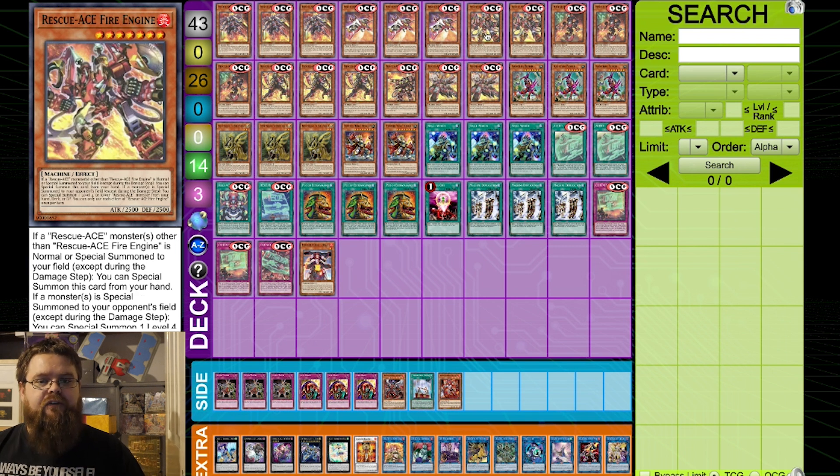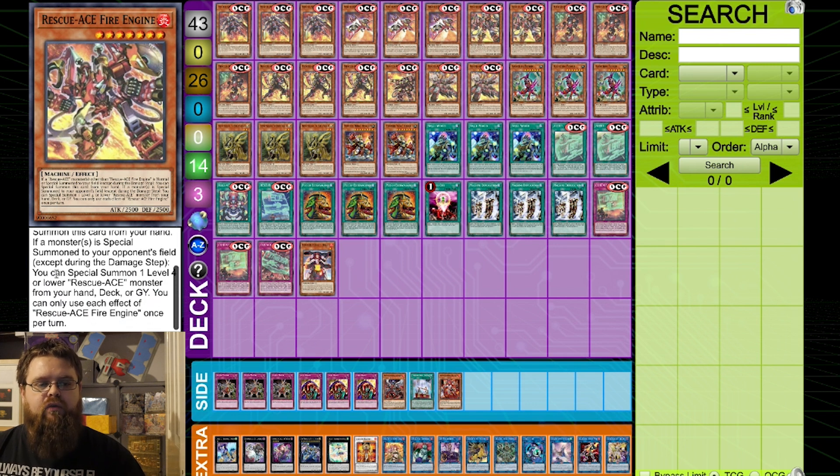We then go into Rescue Ace Fire Engine. I actually really like this card. If a Rescue Ace monster other than itself is normal or special summoned, you can special summon this card from the hand. That's where you can chain link one Fire Attacker, chain link two Fire Engine, and then they'll resolve down on a new chain. If a monster is special summoned to your opponent's field, you get to special summon a level four or lower Rescue Ace monster from your hand, deck, or graveyard — which is another way of getting Hydrant to the board.